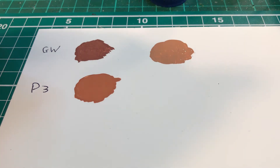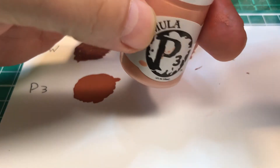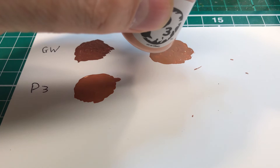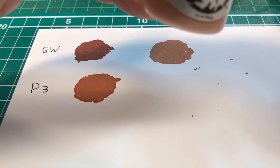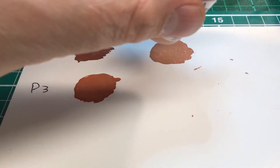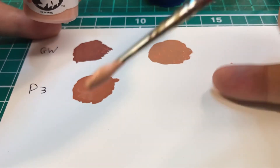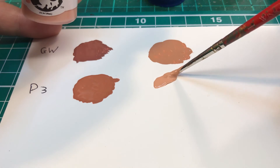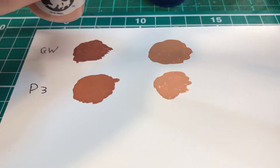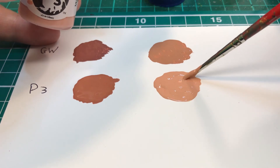That's Cadian Fleshtone on top for GW. Now let's do the same for P3 — the Midlund Flesh. Just giving it a bit of a shake, opening the lid and taking it straight from the pot. There's a bit of dry paint in the way which is annoying, but here we go — Midlund Flesh straight from the pot.